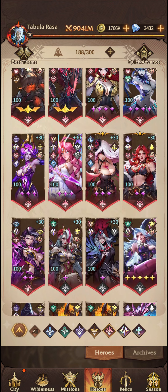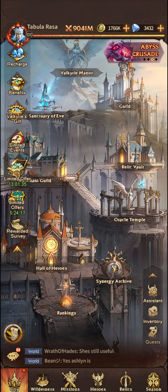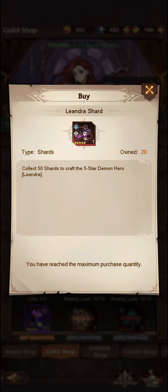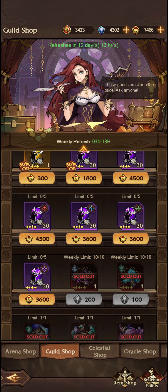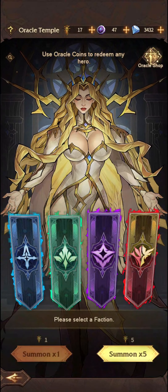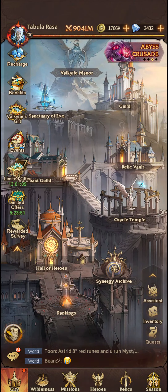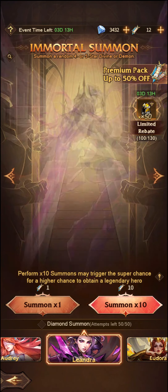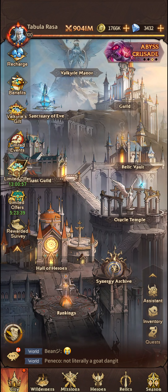The next unit on the list is Leandra. She is, again, one of the new seasonal units and is only available through the guild shop. If we go to here, you can pick up a copy of Leandra. If you have been collecting over the course of the season, you should have a copy of her already through these weekly shards. When she gets added to the Oracle shop, you'll be able to finish off however many shards you need to pick up a copy. Other than that, you go through the Oath Recall event, where she is available on her own specific banner - you can summon for her and pick up a copy that way.